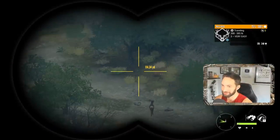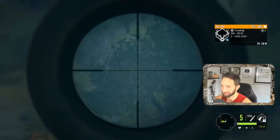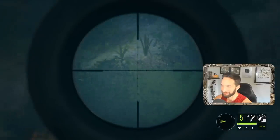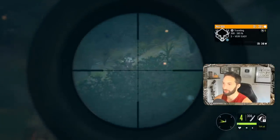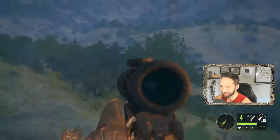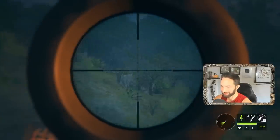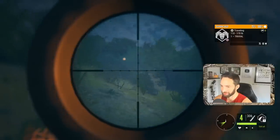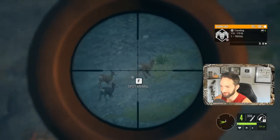We jumped up another nice muley — a really nice level three, not a giant but definitely a shooter. He decided to go right, but then he turned a little bit for us and we held right above the heart as he turned and he just crumbled right on the spot. We'll have to go over there and check those out in a second — nice bonus as well.